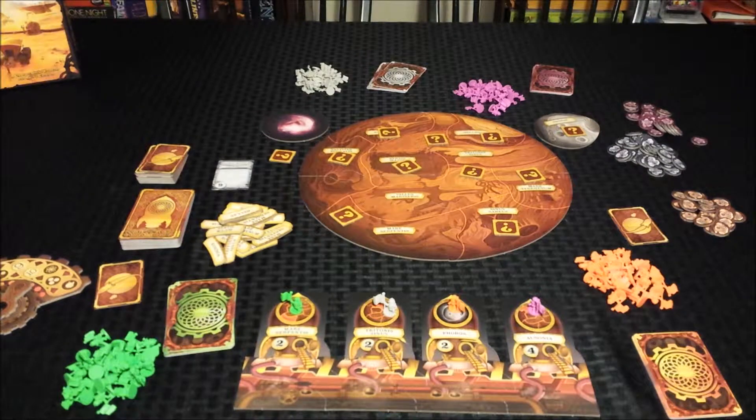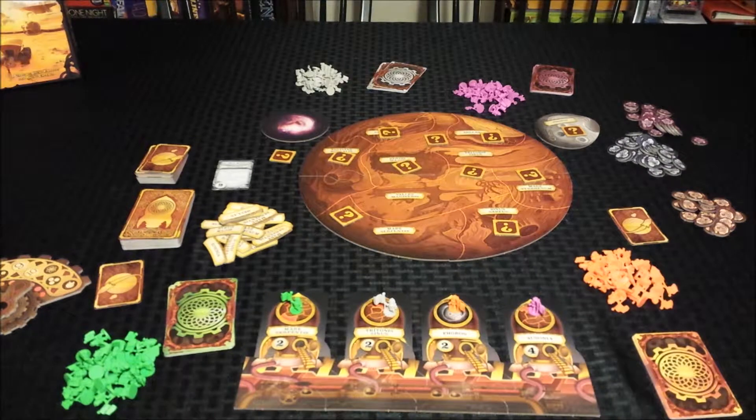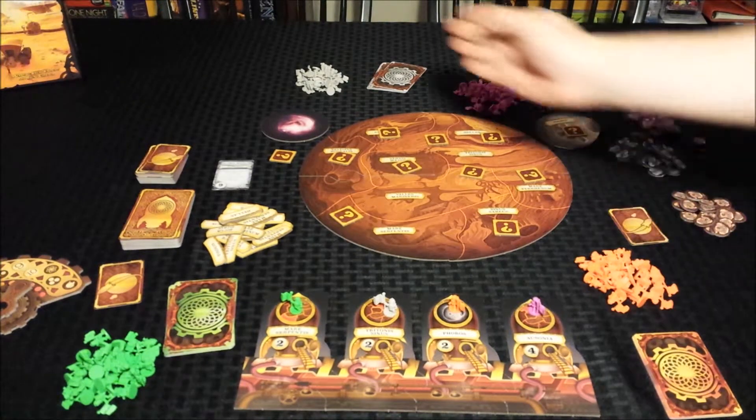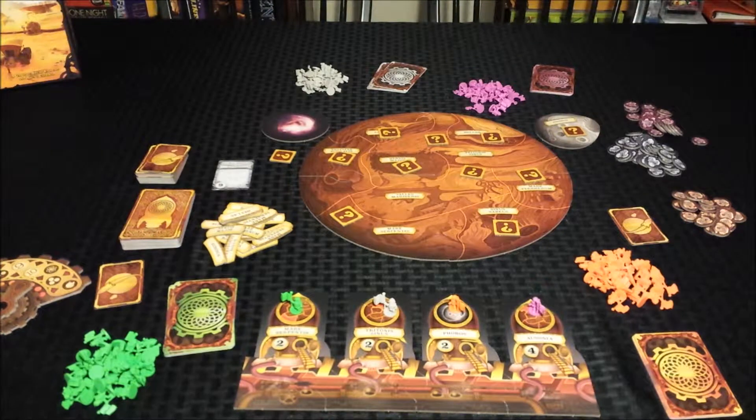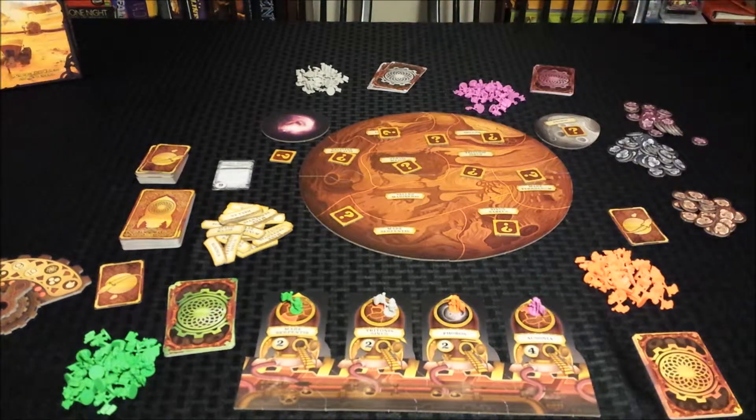Two-player Mission Red Planet plays the same as the four-player with a few minor changes, most of them in the setup. Both players sit next to each other, as opposed to across the table in traditional games. Each player chooses a main color and a neutral color — the main color sits in front of the player, while the neutral color is diagonal. Only the main color gets a starting mission.